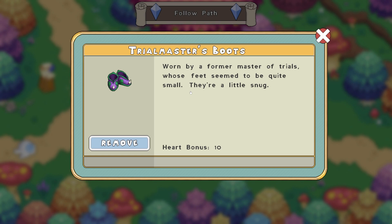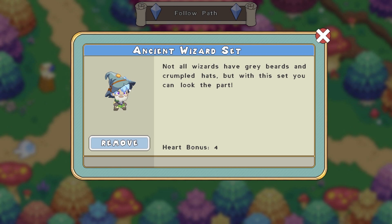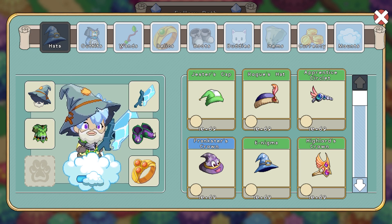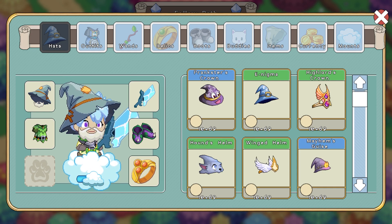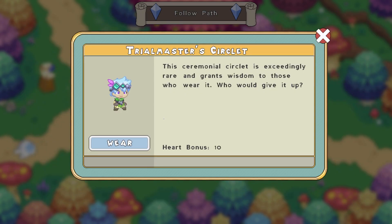To start off, this account has the Trailmaster's Boots. If you guys don't know, it's impossible to get these — these are literally one of the rarest items in the entire game. He also has the Blizzard Buster, the Ancient Wizard hat which gives him a little bit of a beard, and the Jester's Robes. The Trailmaster's Circlet is just as rare as the Trailmaster's Boots. It says, 'This ceremonial circlet is exceedingly rare and grants wisdom to those who wear it.' It's literally yellow, which means it's legendary.